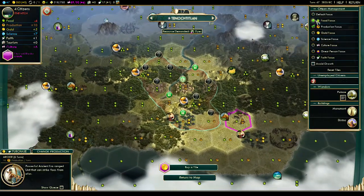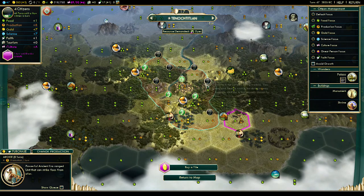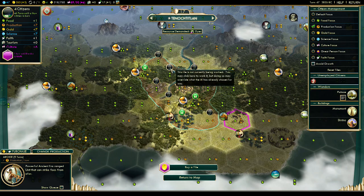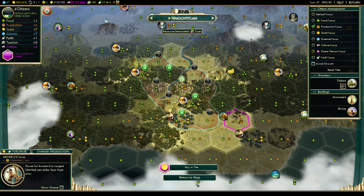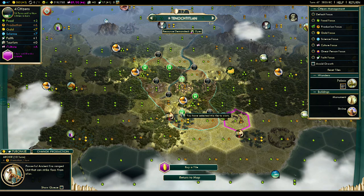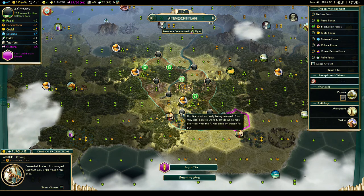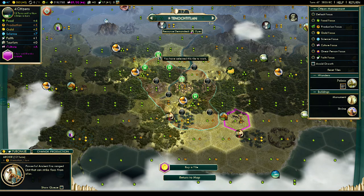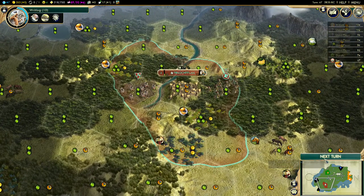Settler's moving, Jaguar's gonna escort him. Granary — actually I really think I should get that archer out. Yeah, we're gonna get the archer out. Let me redo my tile assignments — food, food, production. I'll go food, I need the city to grow. There's another two-food tile I might switch to — I wouldn't gain any gold, I'd lose production. Yeah, we're gonna grow. Archer will take 12 turns, that's good enough.